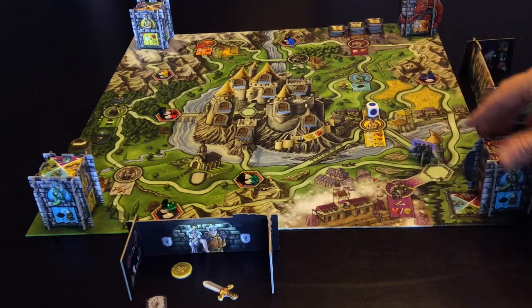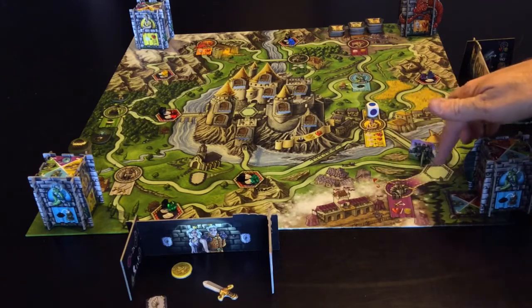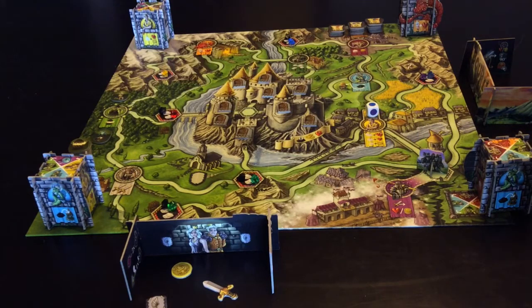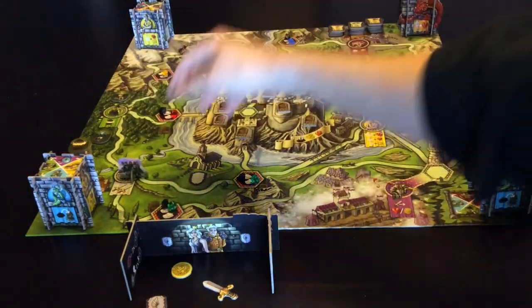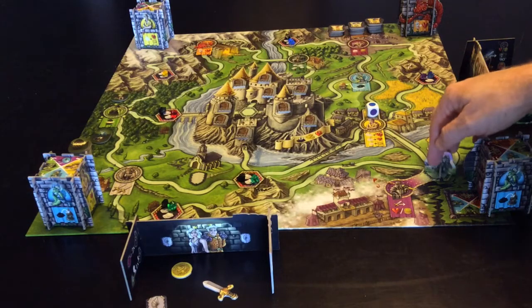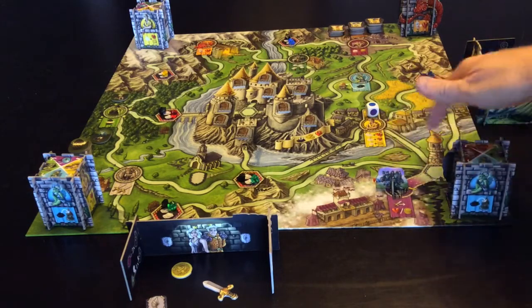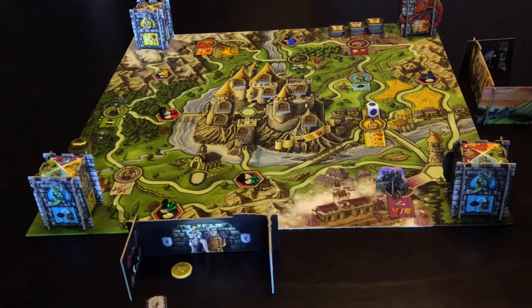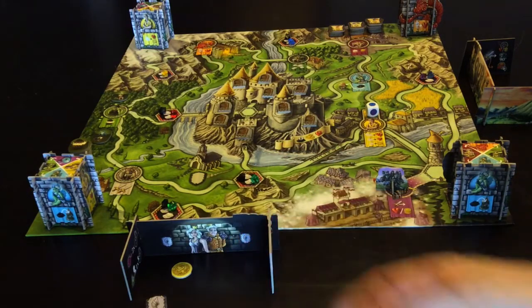And then finally is the wizard's observatory. When you go here, you have a couple of options. You can pay the wizard one money to move you to any location - so the wizard could move you straight there. Or the wizard can conjure you into this magic realm that you have to go through the wizard to get to. At the magic realm, you're going to trade one sword for either one heart or three money.